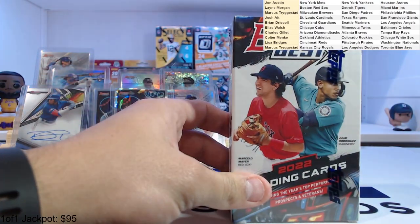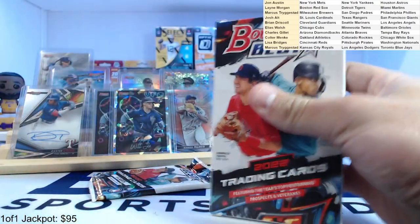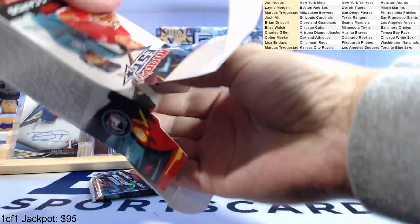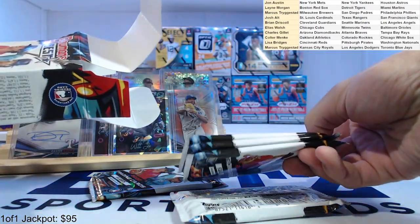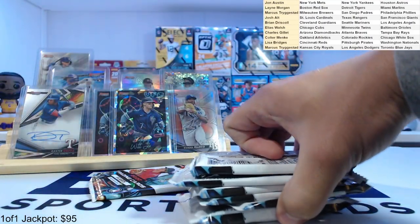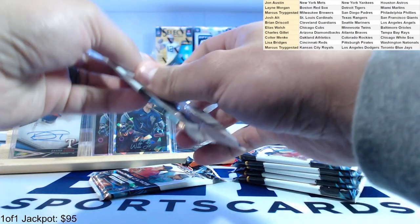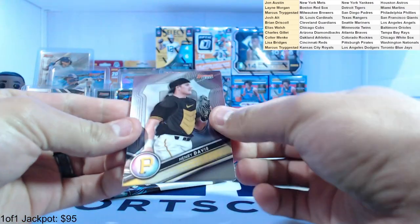Suspense, suspense, suspense — we know it's got an auto, so we'll look at it. Might as well have a little fun. One, two, three, four, five, six — empty box. There we go. First pack of the second mini box here — Henry Davis.